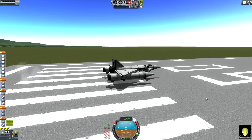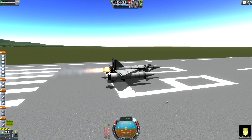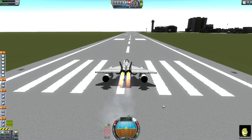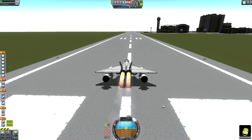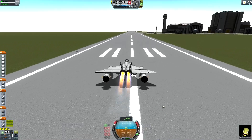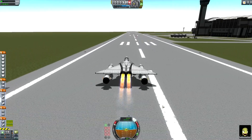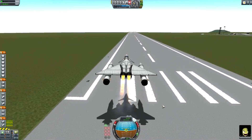Hello and welcome to a Kerbal Space Program video. In this video I'll be showing you some jets that I've made. This is the Fire Dragon. It's a twin engine rocket launching aircraft. As you can see here it's just taking off. It's got a relatively long takeoff roll because those solid rocket boosters I'm using as rockets are quite heavy.